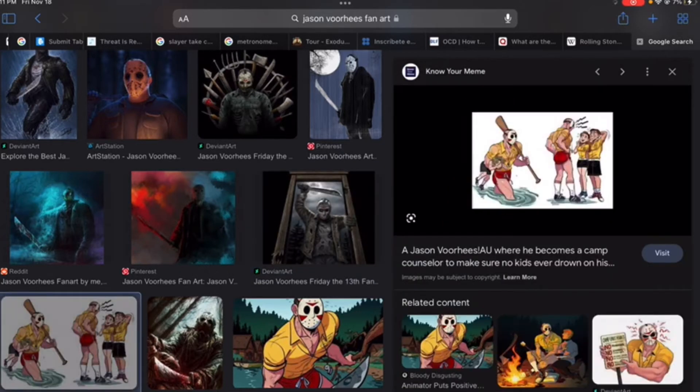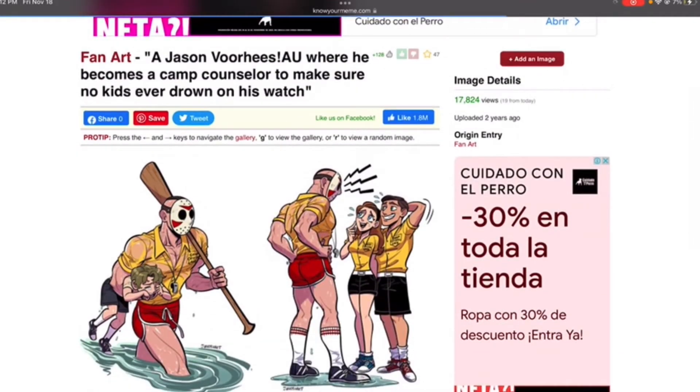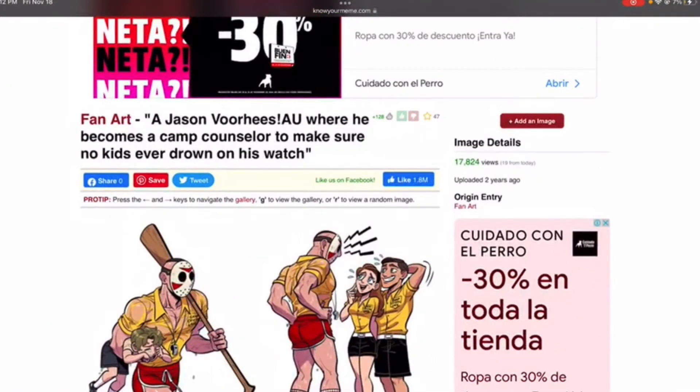Oh gosh, what is this? So it's a Jason Voorhees where he becomes a camp counselor to make sure that the kids don't ever drown. Dang — Jason's getting thick. My goodness. That's pretty funny.